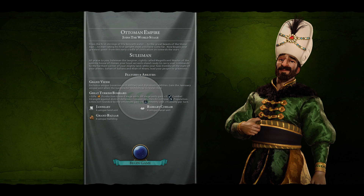Cities not founded by the Ottomans gain plus 1 amenity and plus 4 loyalty per turn, so you don't have to worry about a newly conquered city falling away and becoming a rogue city-state. It's a very conquering-oriented civilization — ideal for a military victory. The unique units are the Janissary, a unique land unit, the Grand Bazaar, and the Barbary Corsair: two unique military units and a unique economic building.